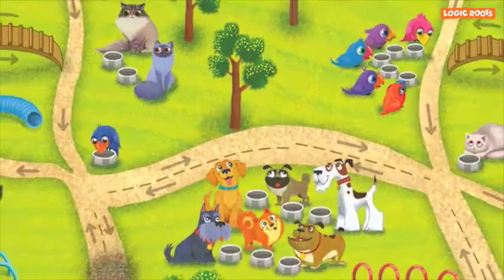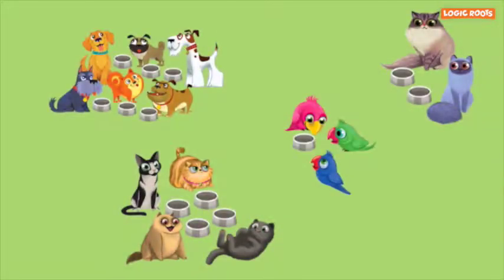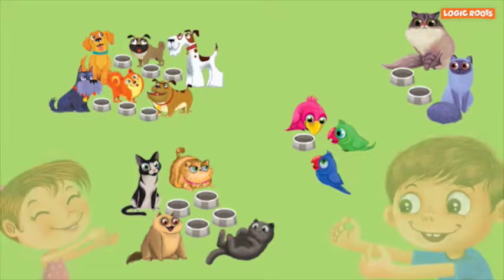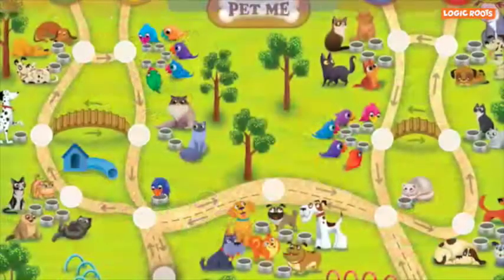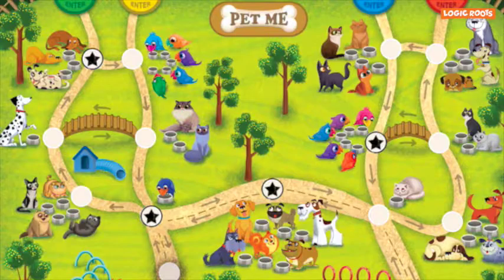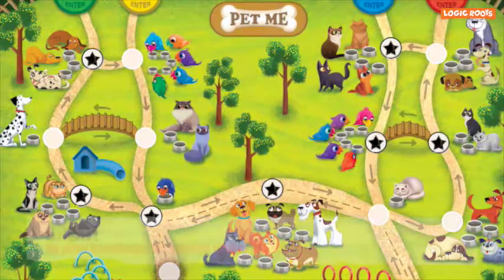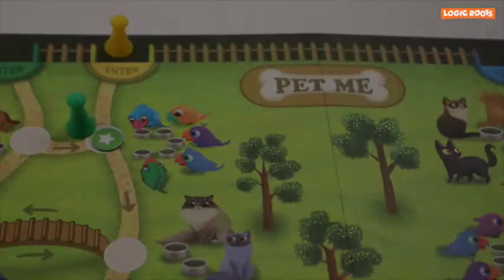Pet Wonderland is a beautiful pet park that is home to lovely kittens, adorable puppies and enduring parrots. However, it has been a long time since a loving parent visited them. They are all very hungry. So today is a good day for you to visit the park, walk around the park, pet the animals and adopt them. The player with the higher number of pet tags at the end of the game is the winner.